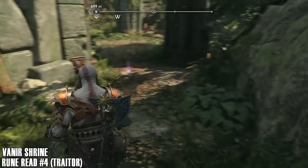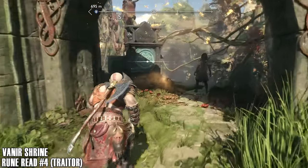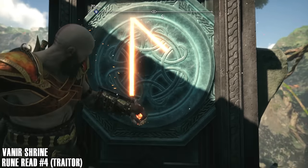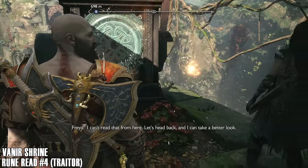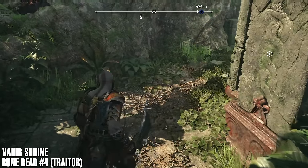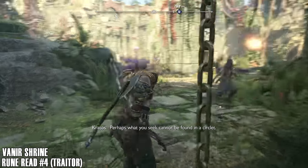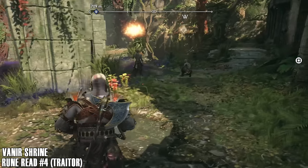Use the runic arrows to destroy this bush, and we can kick this chain down for an easy way back. Then we're going to come over here and use the rune plate. She can't read that from here — let's head back and take a better look. But I feel nothing. Perhaps what you see cannot be found in a circlet. You may be right.